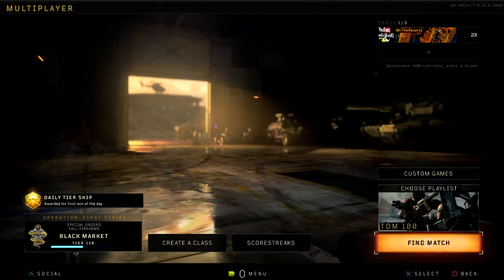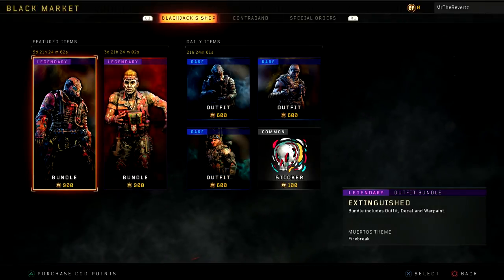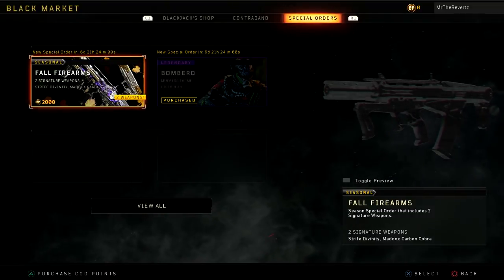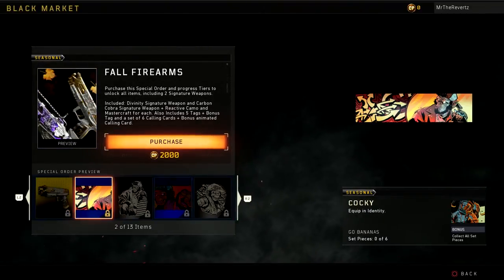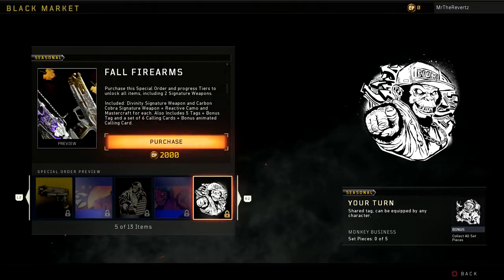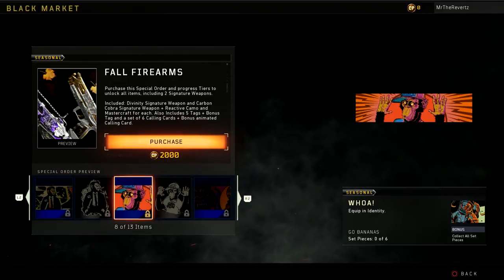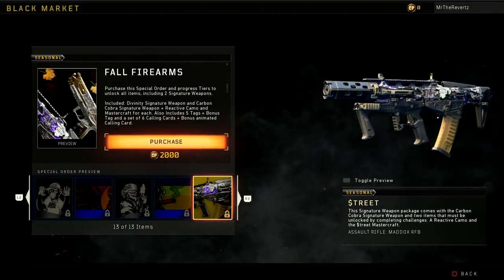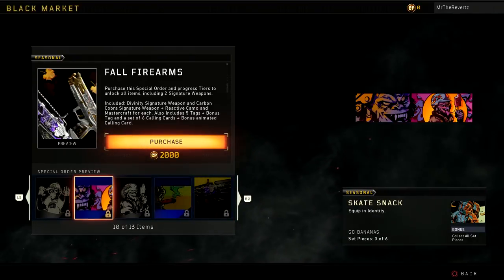What is up guys, Mr. Reverts here with a pretty crazy update to the Black Market that may upset a few of you who may have pre-ordered Black Ops 4 through GameStop. Currently within the Black Market there is a new special order called the Fall Firearms, and this special order costs 2,000 COD points, which equates to about $20. The contents for this special order are going to be on screen.